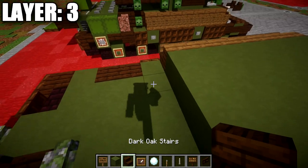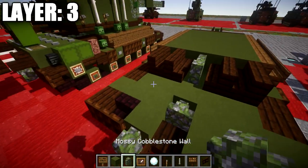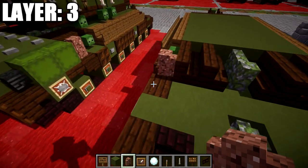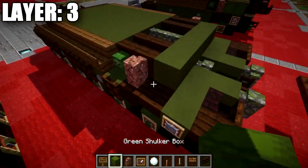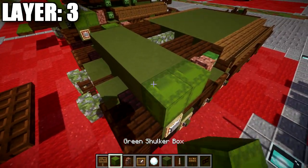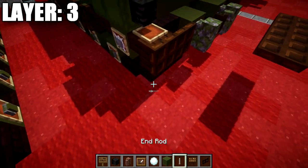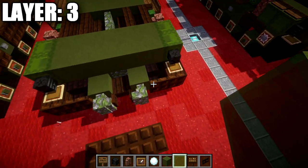Take green terracotta and fill in the space in between the spruce wood stairs all the way across — a total of seven rows of seven green terracotta blocks. Take dark oak wood stairs, place them on both sides in two rows going in toward the middle. Place two mossy cobblestone walls across the middle space. On the sides, off the first dark oak wood upside-down stair, place a zombie head on both ends, followed by a granite wall going back from each zombie head. Place a row of five green terracotta across, then a green shulker box on both sides.